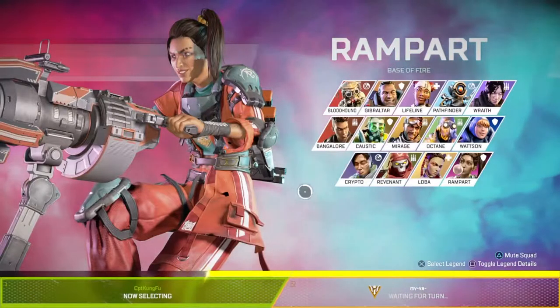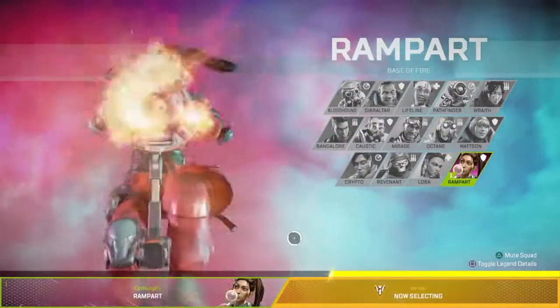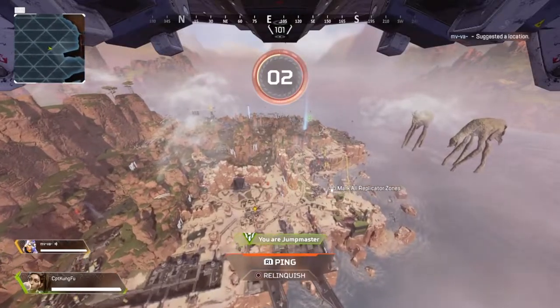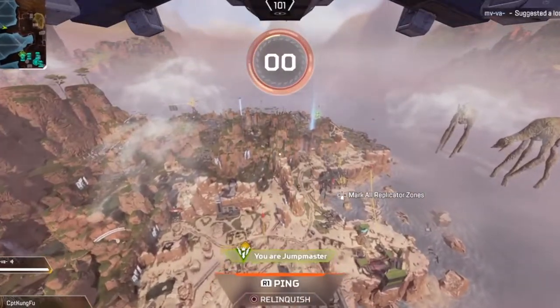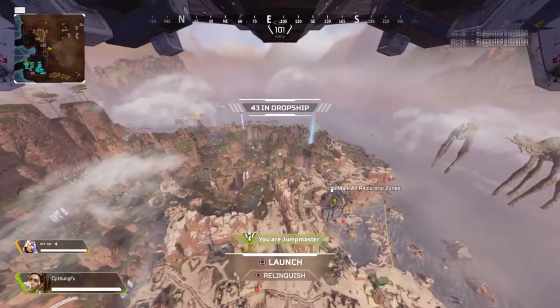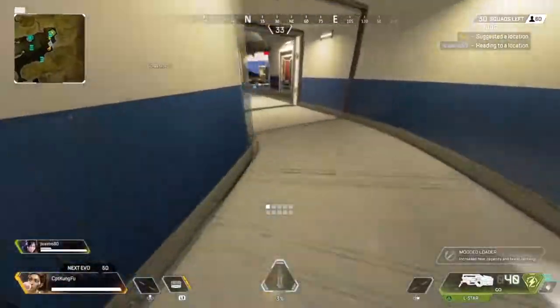You guys already know we're picking Rampart because you can't do this glitch without her. I mean, I would not have a video if it weren't for this legend. Thank you so much, Rampart. We appreciate you out here. So we're going right in and I've just realized this is the King's Canyon map — let's just cut forward to World's Edge. Oh, L-Star. Love that.